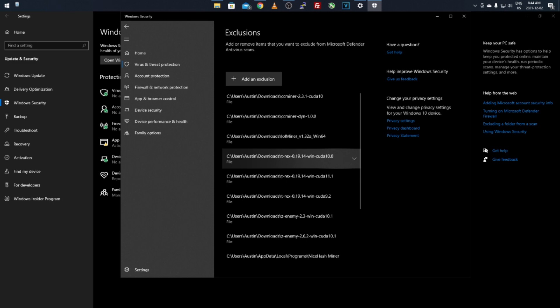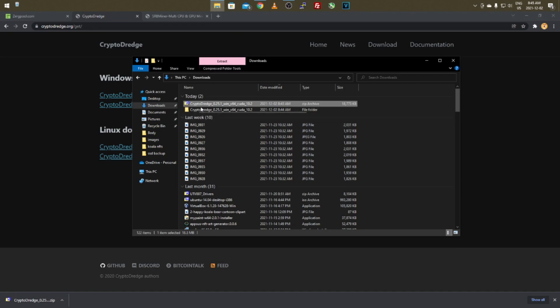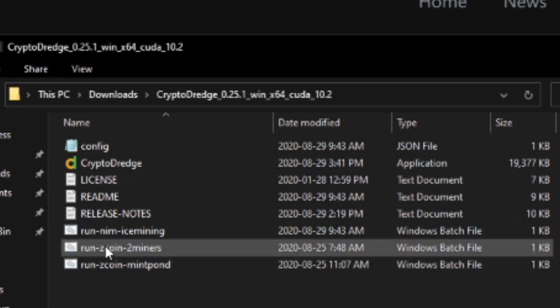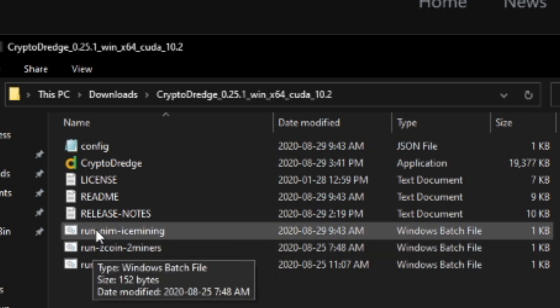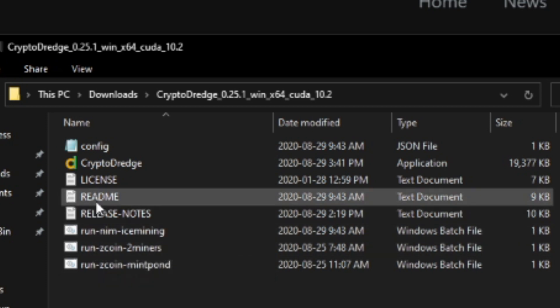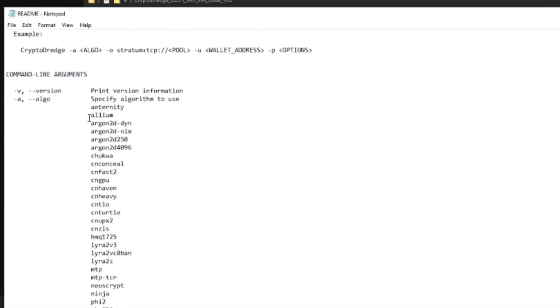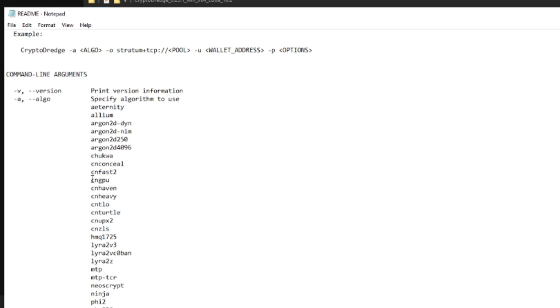Once downloaded and added as an exclusion, go to the folder — it'll come up with all the files. I usually go into the batch files, which are what run your miner. You can also open the ReadMe, which shows all the supported algorithms. We'll be doing Kryptonite GPU, which is listed as 'cngpu' — in some miners it's fully typed out, in others it's just the short form like this one.